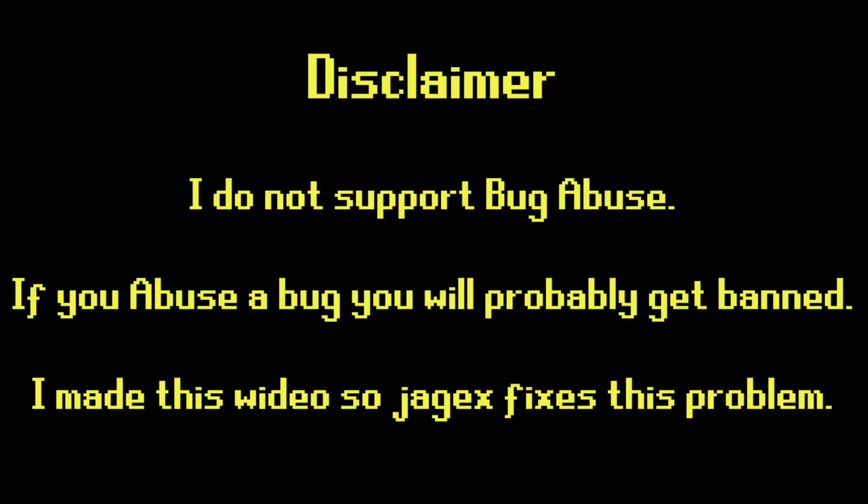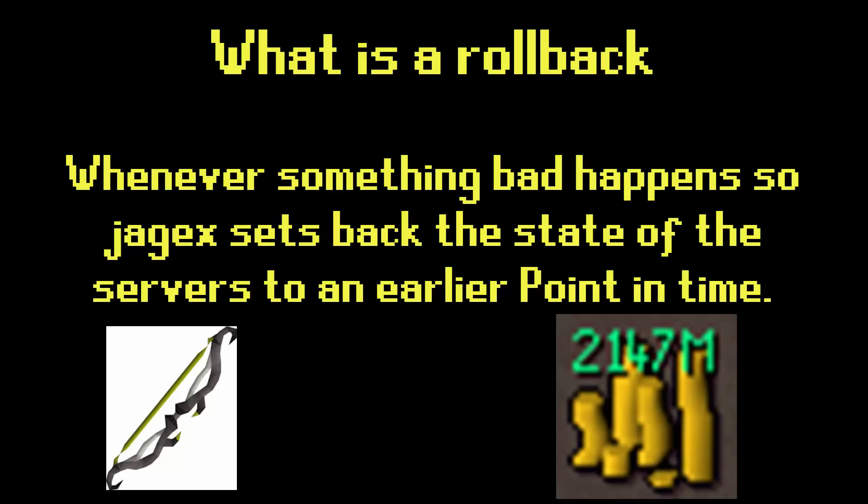I made this video so that Jagex fixes this problem. I know they already know about it but I think it has low priority currently because they think rollbacks won't happen often. A rollback is whenever something bad happens and Jagex sets back the state of the servers to an earlier point in time. This happened twice in the last year — once when the max cash dupe happened in PvP, and once when the twisted bow bug happened with a spawn of twisted bows outside of the farming guild.